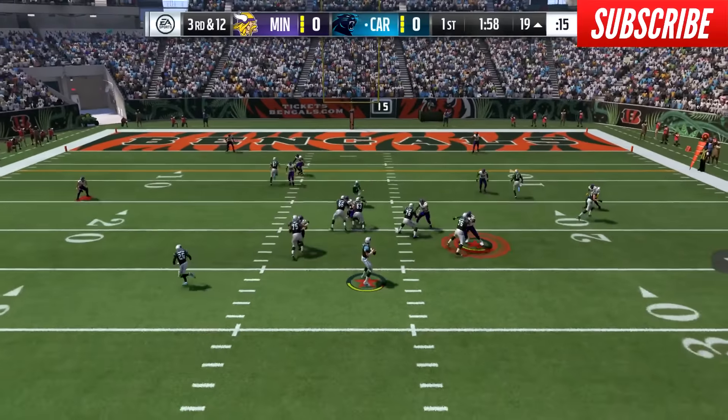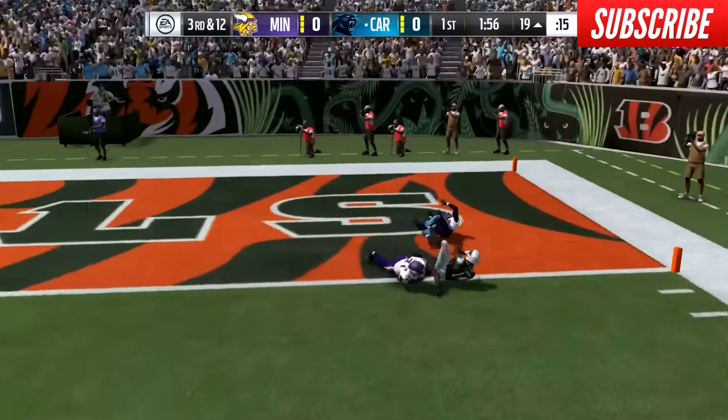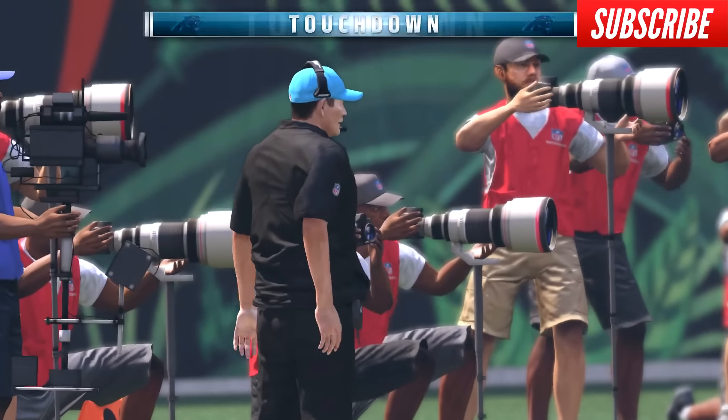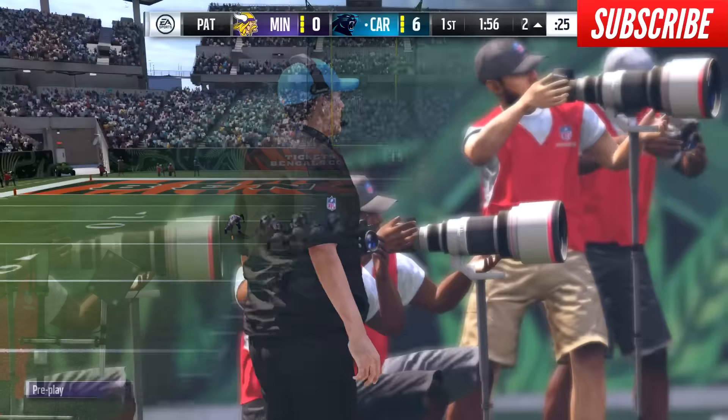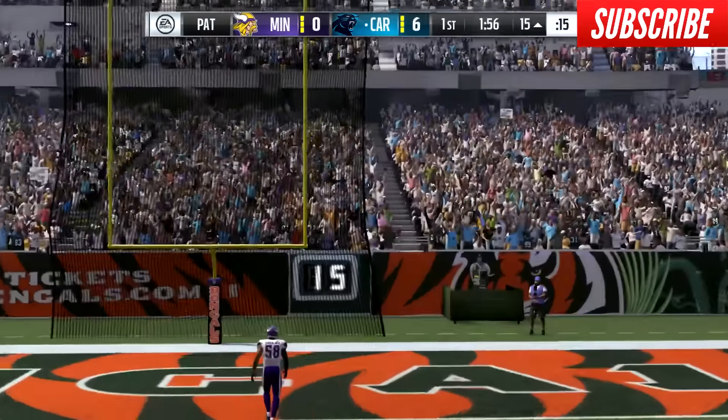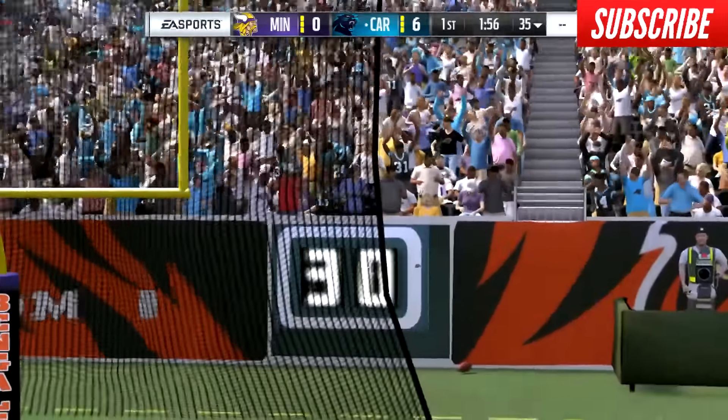I'm in good shape to force a field goal try. I play cover two and he unleashes the C route — a perfect call against it. There's a tight window but the throw is on target and my opponent goes up by a touchdown. However, he can't convert the extra point, pushing it wide right. It's still six to nothing.